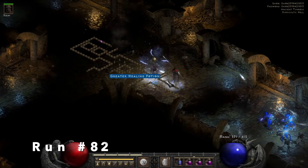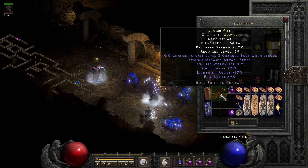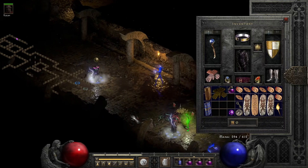Down to the last two runs. Run 82, we find rare gloves which are pretty decent — attack speed, life stolen, and three resistances on there. Res could have been a little bit higher, but still not bad.